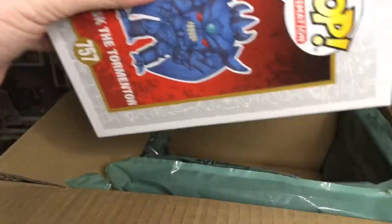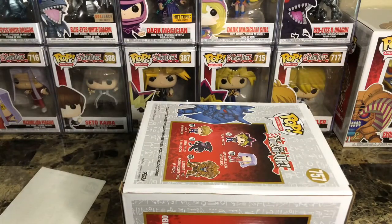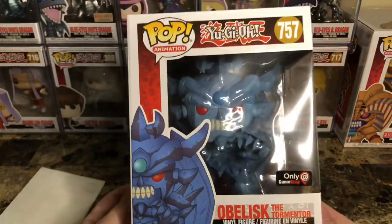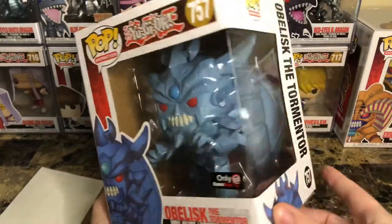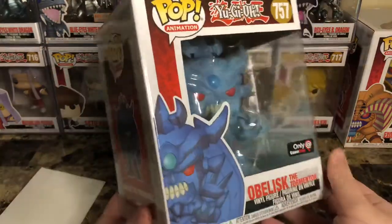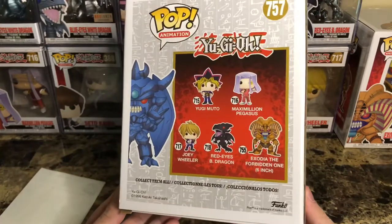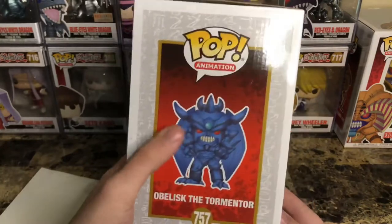So let's pop this out, move the box to the side, and take a closer look at this guy. We have here Obelisk the Tormentor, the GameStop exclusive. Very cool, very heavy — not like super heavy, but for a Funko Pop, definitely with the wings and everything, this has some heft to it. I don't like taking Funko Pops out of the box, so I won't be able to show that on camera, but we can see the cool little cartoon Funko version of it.